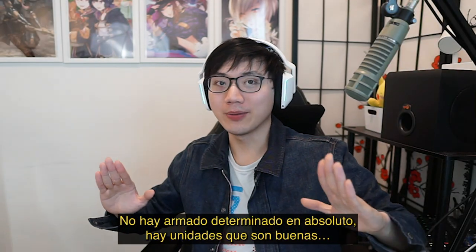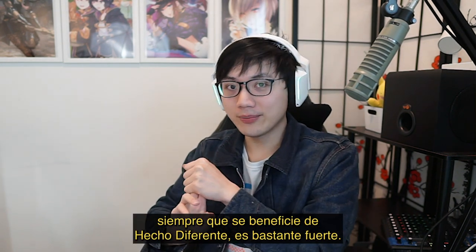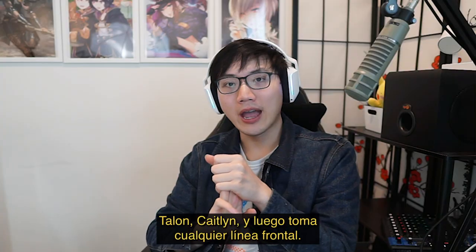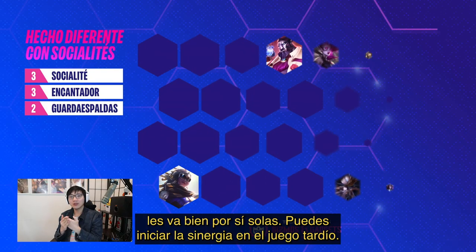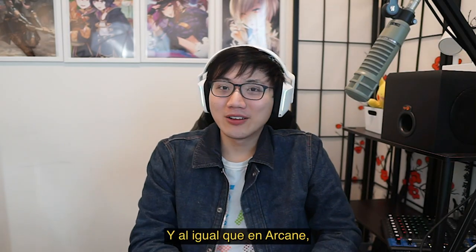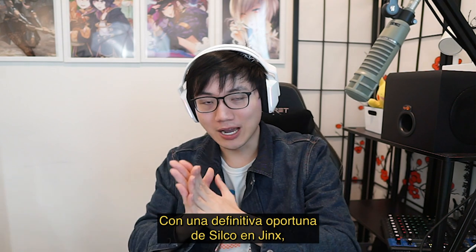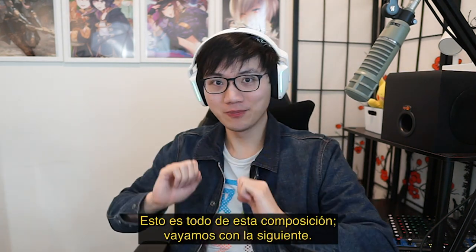There is absolutely no set build — there are certain units that are good, and here's what you should look out for. Every single two-star unit, as long as they're benefiting from Built Different, is quite strong. Look for units you would normally want to stack attack speed on: Warwick, Talon, Caitlyn — then grab any frontline you want. A lot of units work surprisingly well just as standalone units. Late game, you can start synergizing. My favorite variation is three socialites, and just like in Arcane, Jinx's best friend is actually just one Silco. Put Jinx in front of the Silco — Silco will speed up Jinx's cast, help her go in early, get that proc off. With a well-timed Silco ult on Jinx, she will kill everything in six seconds.